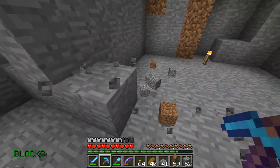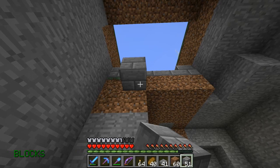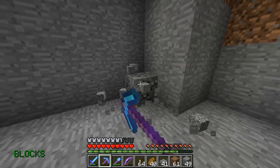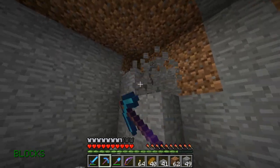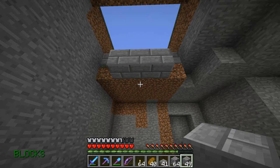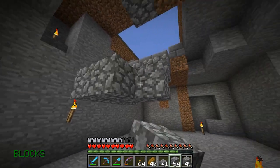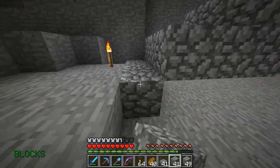I used to know how to build the pre-1.8 mushroom farms — I was pretty good at those. But now that the spreading mechanic is changed, it's just not the same anymore. Let me grab some building material, and we'll need this. It goes down a block and stays, down another block and stays, and finally arrives here.